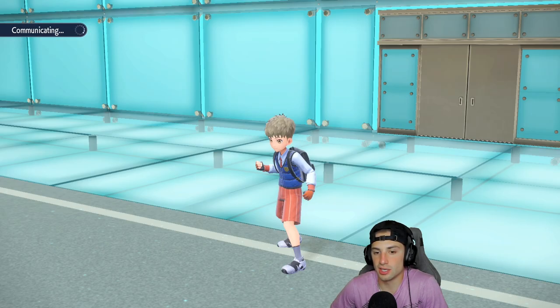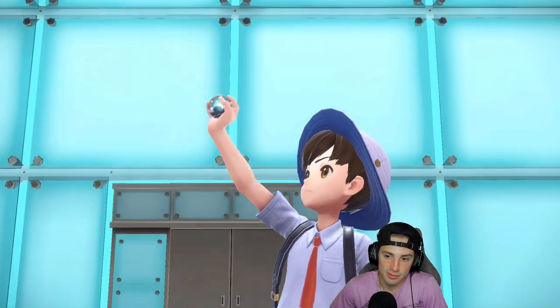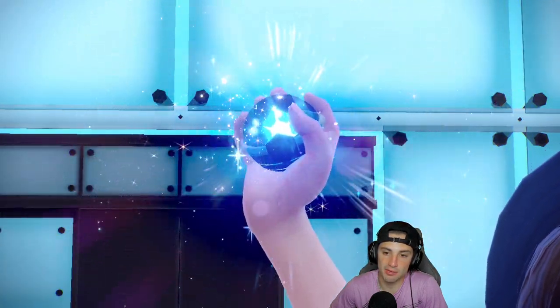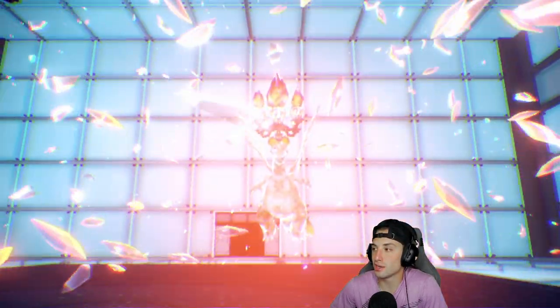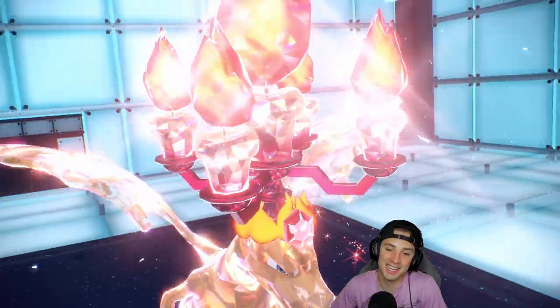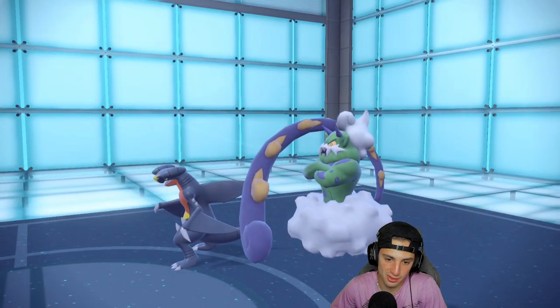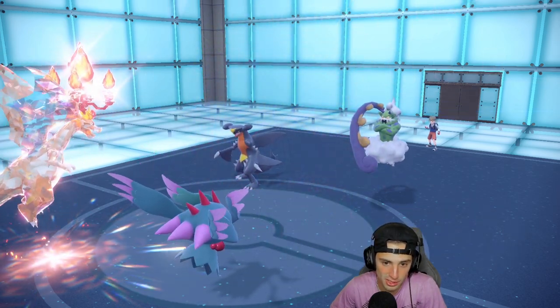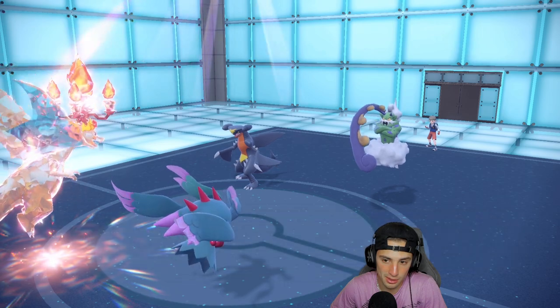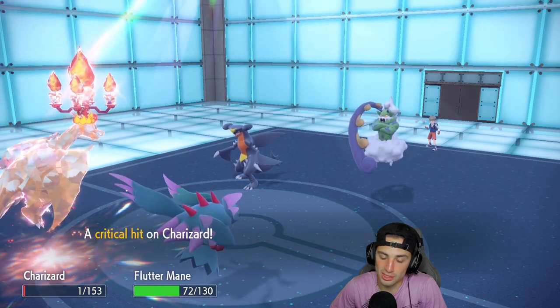They probably have Rain Dance here too but they're not going to pop it right now, so we should be able to get off a big time Heat Wave with the sun up. Probably shouldn't have Terastallized Charizard but it's a lot more fun letting this thing do as much damage as it can. He goes for Tailwind, then Rock Slide — can Charizard outspeed Garchomp with the Scarf? We go for Rock Slide — Charizard survives on one HP with Focus Sash and he gets a crit on it.